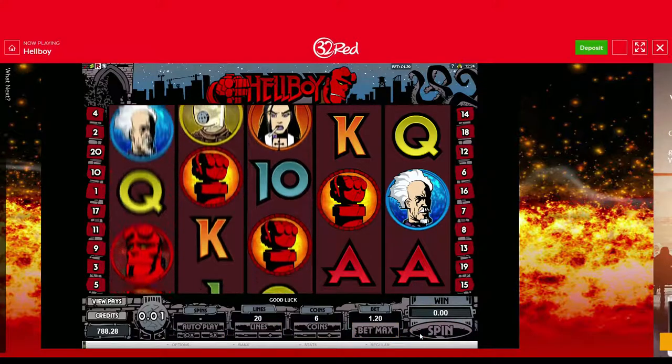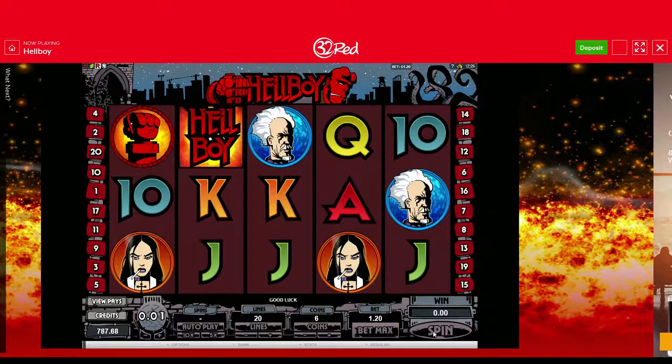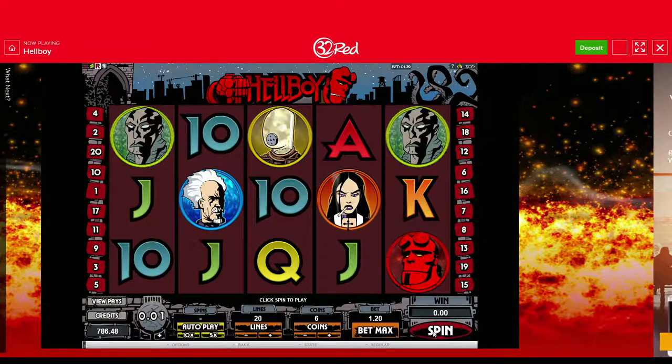I don't know — are they fists? Are the bonus symbols fists on this? I assume they are. They're robotic arm type fist things. Scatter bonus symbols — that's an easier way of explaining it.